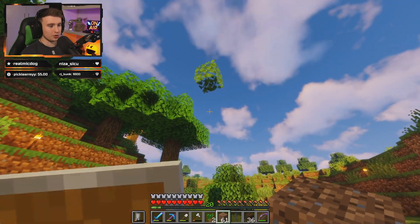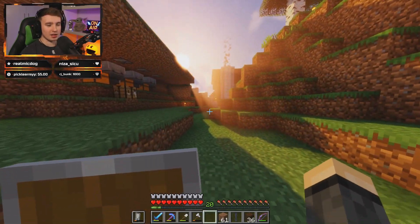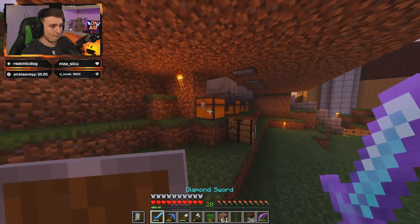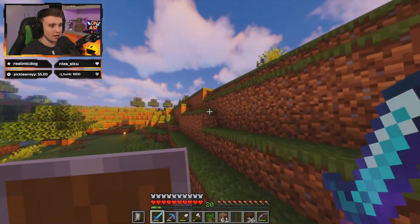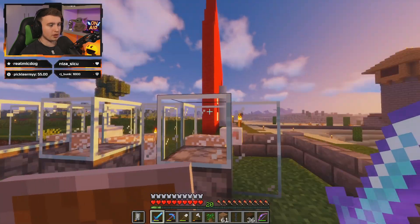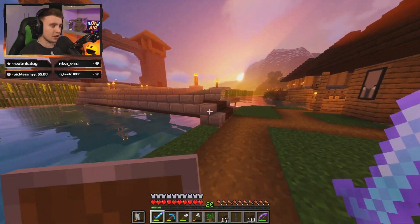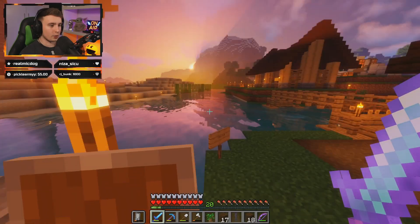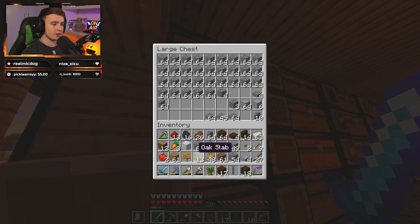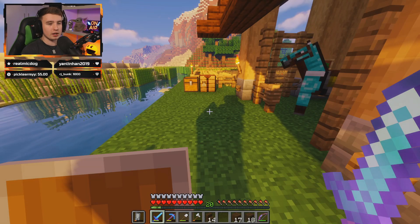We only got two dark oak saplings from this — that's not good enough. I'm hoping we might have some back at the house. We have some! Look at all this juicy red wool right now. I reckon I could start building the barn very soon. The shears are looking okay, mostly intact. We now have enough dark oak logs, hopefully. How did I build this, anyway? We've got stairs to begin with. I'm going to make it three wide. We also need stone bricks — not a crazy amount, but hopefully enough for this build. It's probably worth smelting some more.